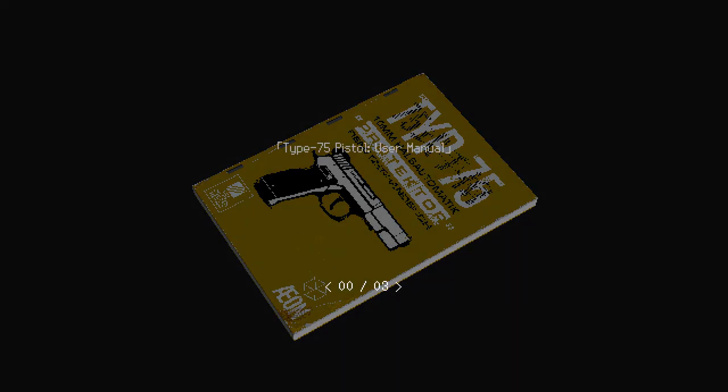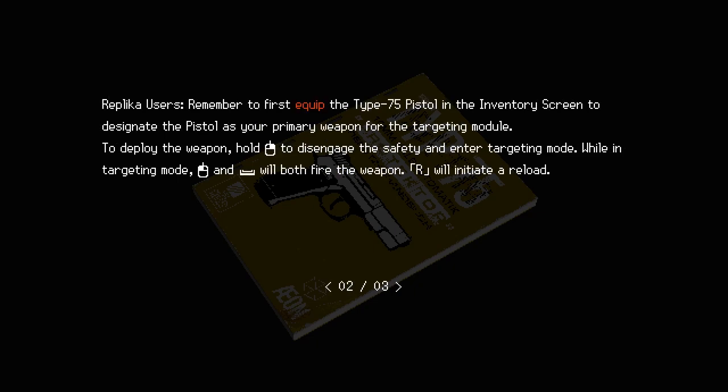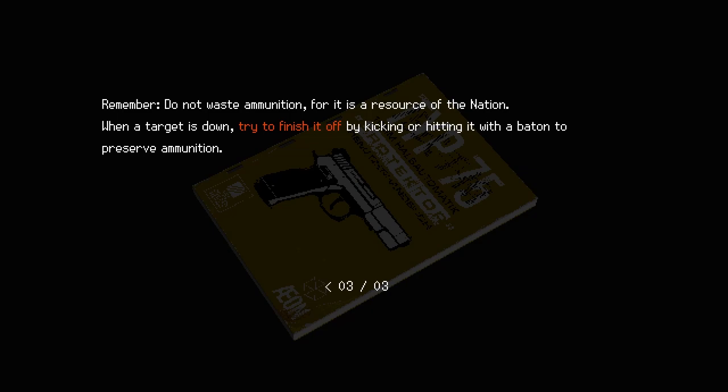Type 75 pistol user manual: Type 75 pistol is a short recoil operated, locked breech semi-automatic pistol chambered in 10x20mm. This reliable versatile handgun is the standard issue sidearm for AM protector controller staff. Remember to equip the Type 75 in the inventory screen to designate it as your primary weapon. Hold that button to disengage the safety and enter targeting mode. Do not waste ammunition — it is the resource of the nation. When a target is down, try finishing it off with a baton to preserve ammunition.